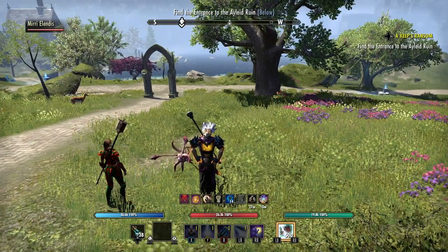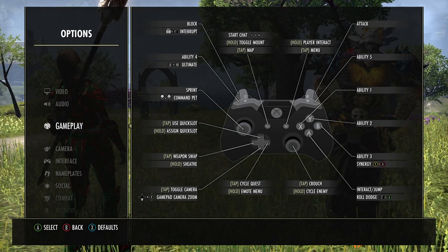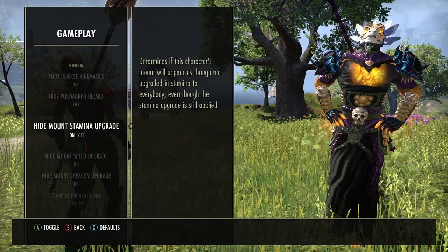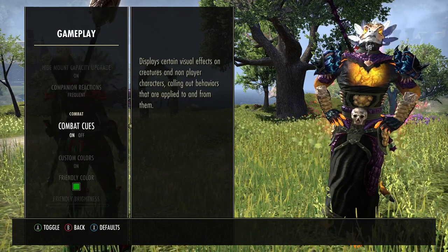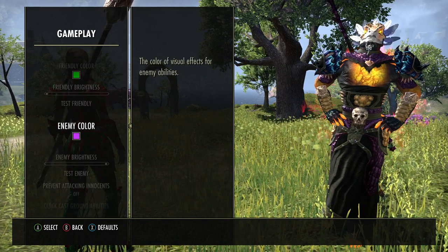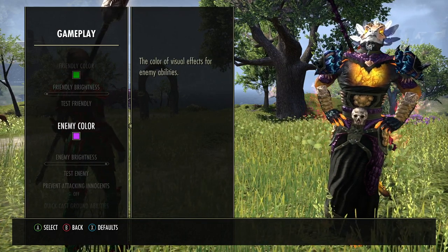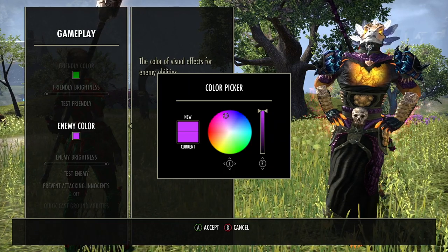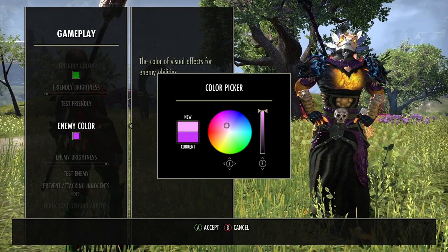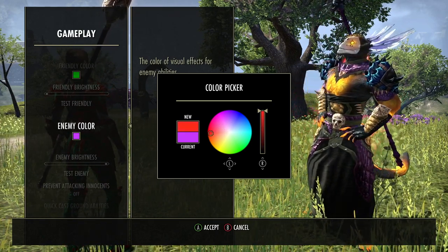It's really easy to change. All you have to do is press Start, go into your Options, and go down to Gameplay. When you're in Gameplay, keep going down — there's a lot of stuff you can change. You're looking for Enemy Color. Press it and you can just pick any color you want. Let's say I pick super red.